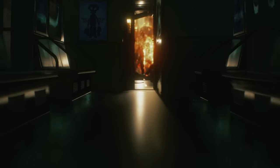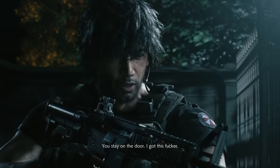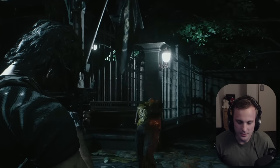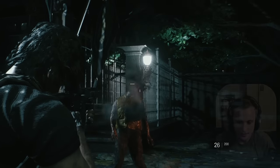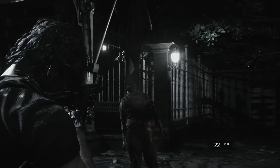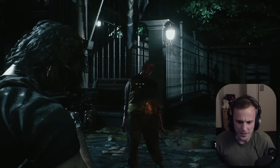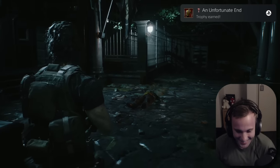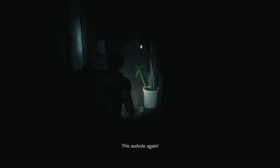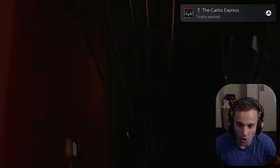Everyone except Carlos gets on the train to leave Raccoon City once and for all, but surprise — Nemesis is there. Nikolai betrays us and the train blows up with Jill on it. Meanwhile, Carlos is at the RPD and runs into an old friend — zombie Brad. It didn't have to be like this, Brad. Defeat zombie Brad. After punching my way to the Raccoon City Police Department, I'm awarded the Carlos Express trophy.